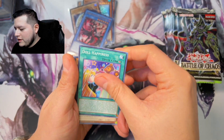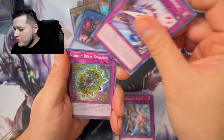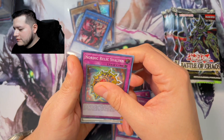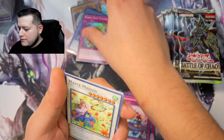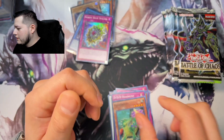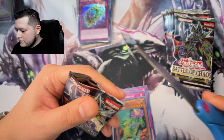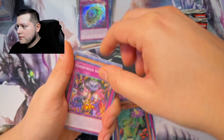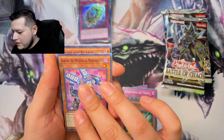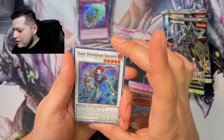Doll Happiness, Silverbone, Swordsoul, Dynomorphia, a Nordic Relic, Sylvan Maple Maiden, Smoke Mosquito, DDD Headhunter Flower. Ghost Trick, Dart in the Mechanical Least Place, and a Dark Dimension Soldier.